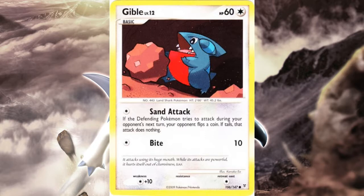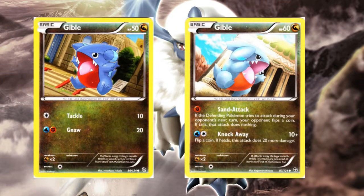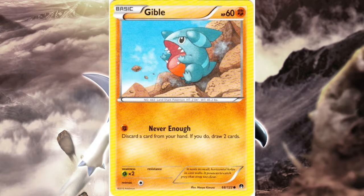The last Gibble was in Supreme Victors. Besides the berry mechanic, there's nothing else special about them. Before Dragon's Vault and Dragons Exalted, Dragon types were Colorless for the most part and weak to Colorless — the same for all of them here, except Supreme Victors' Gibble having 60 HP. Fifth gen gave us two more Gibbles in Dragons Exalted, of course now Dragon type and weak to Dragon.